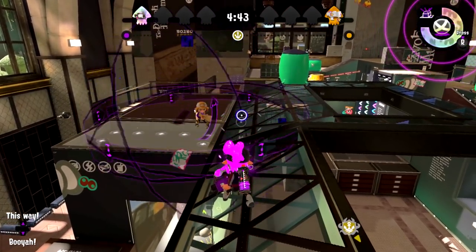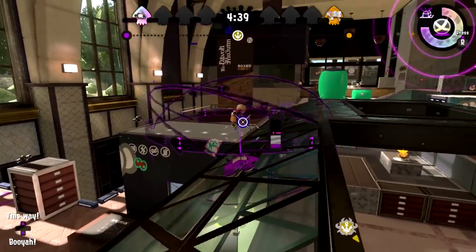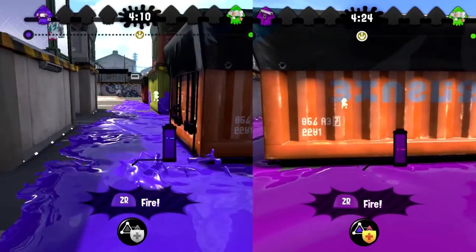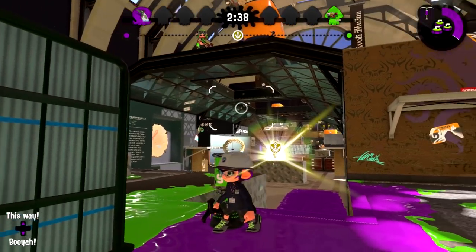Seriously, the tagging effect of point sensors and ink mines are both reduced to below two seconds — they disappear almost as soon as you get tagged. The effect on stingray and shirt visibility isn't that amazing, however it's gonna nearly double the distance required to see you. But you'll still get splatted by a direct hit.